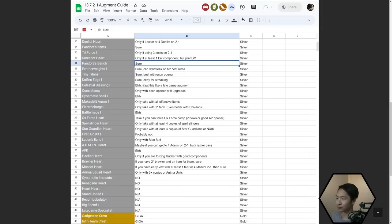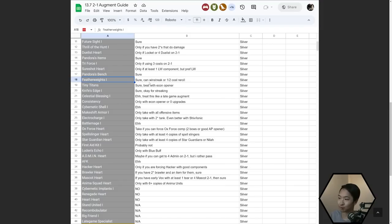Pandora's Bench is average, good for rerolling. Featherweights is decent for win streaking. With silver augments, keep in mind these aren't augments you have to use the whole game. Tiny Titans is good, best with econ opener because getting health is an econ augment. Knife's Edge is okay for streaking. Celestial Blessing is more of a late game augment — it's mainly geared toward comps with backline carries that just need a little healing from AOEs they take.